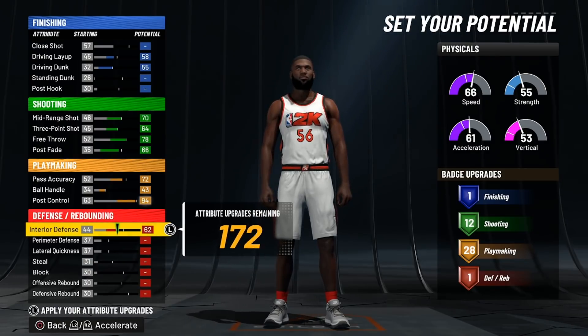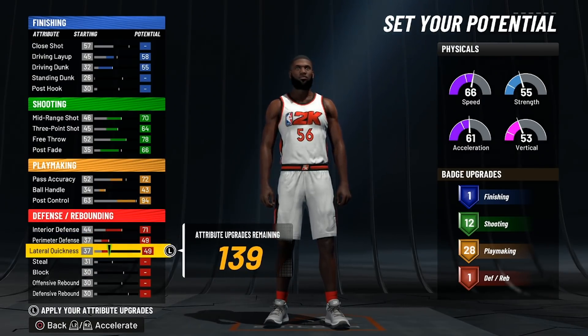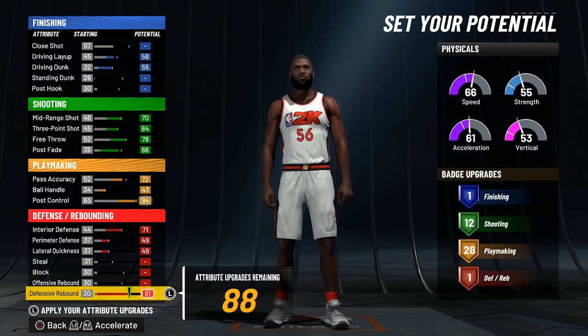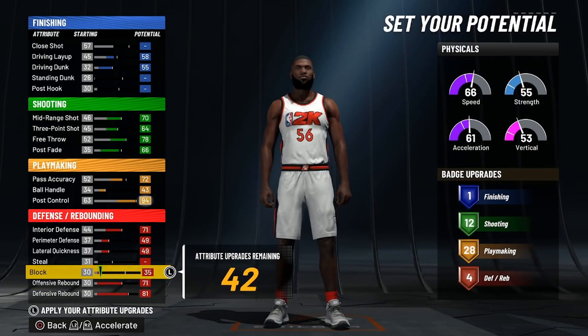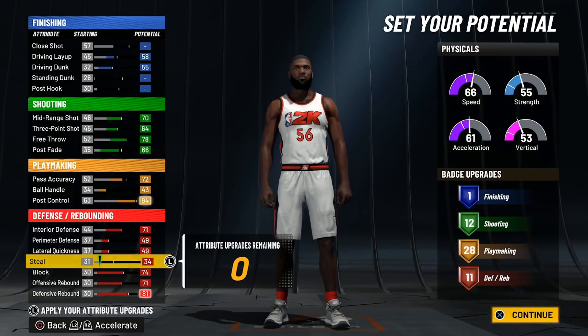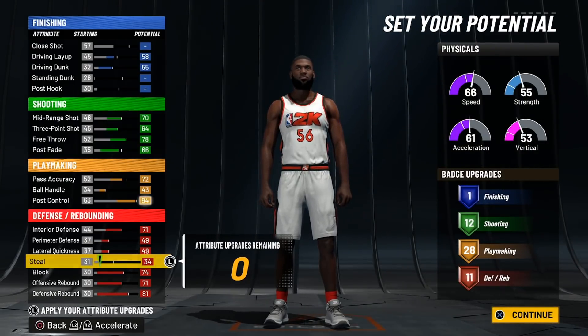Interior defense is going to be maxed all the way out. Perimeter defense is going to be maxed all the way out along with the lateral quickness. We're actually going to take our defensive rebound down one — if you max this out, you're going to get glass cleaner, so if you go down one right here, you will get the point center name. We'll max out the offensive rebound along with our blocked shot, then throw the last three onto steal. That's going to give us a total of 112, 28, and 11 — pretty solid for a center build.